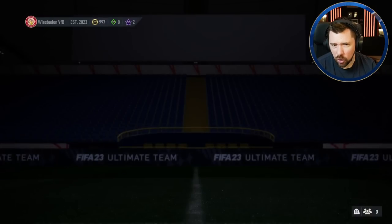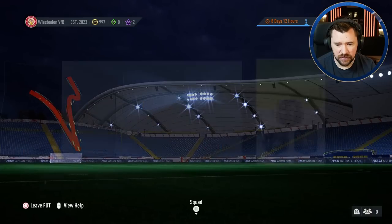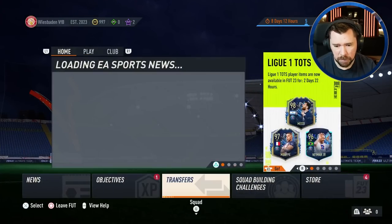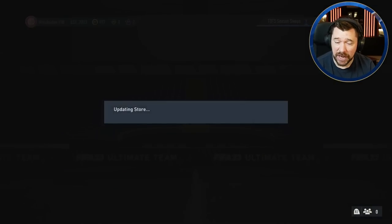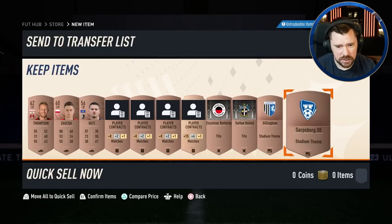We are going to list these players up because we don't need them - we need players that are going to help us win games to get qualified for Champs. We'll store all of this, discard what we don't need, and take the coins off of that as well. Now our coin balance is thriving, which is going to really allow the start of the next phase, which is going to be completing as many objectives and SBCs as we can as cheap as possible to help with building our initial squad. A couple of bronze packs to kick off, 100 coin unlock - very nice, already up to 1,500 coins.